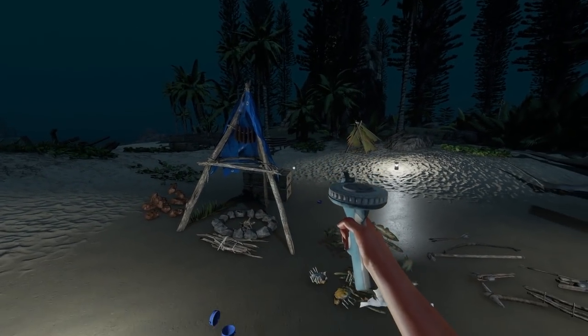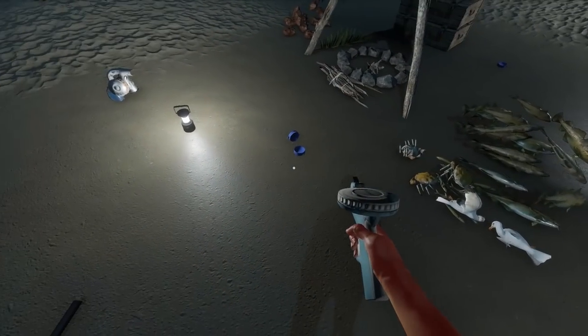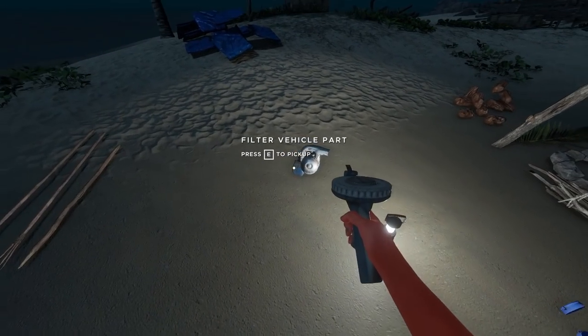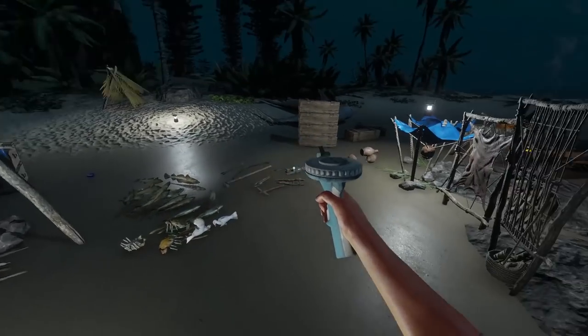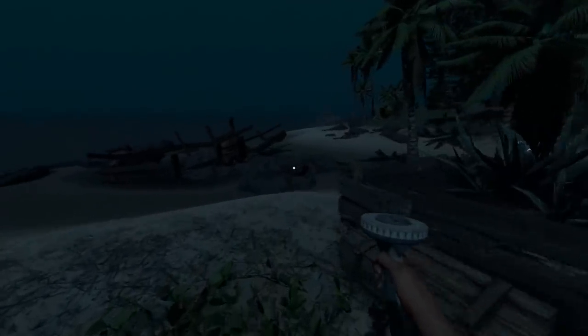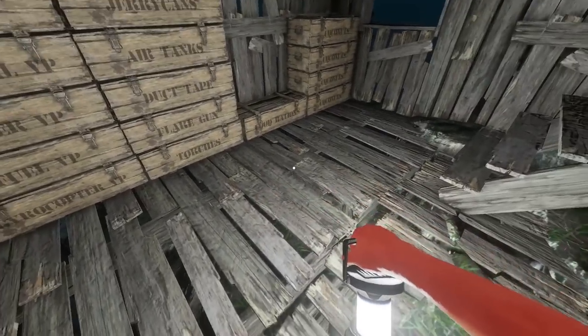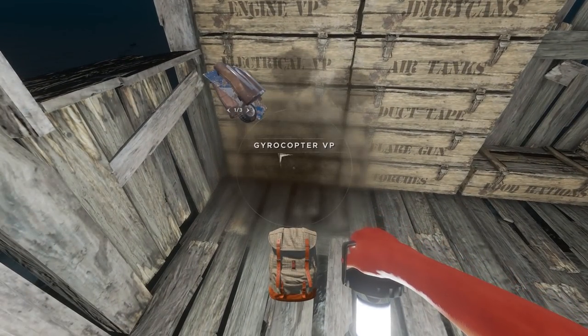However, I've got an even crazier thing to tell you. After the episode was over, I went around just clearing up some of the loot and stuff around the base, and check this out. Just in the base, it didn't click - I don't know why - but all we have is gyrocopter vehicle parts.